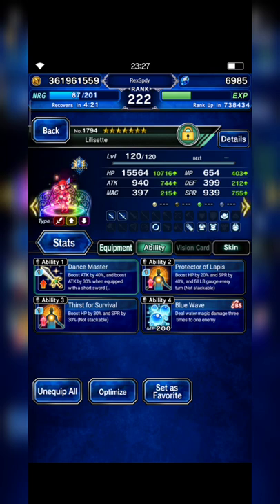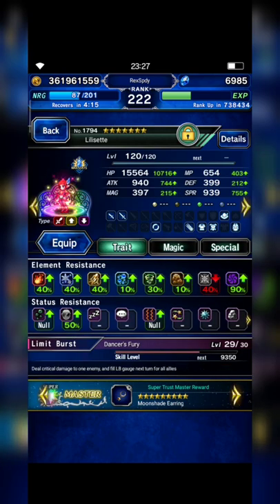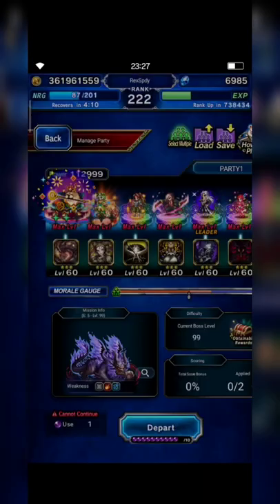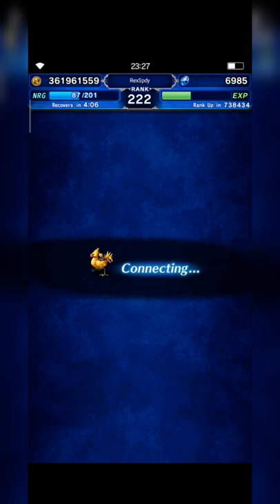With Blue Wave, Lily Sette can cast Triple Bolting Strike chaining ability. The party has lightning resistance 40% and dark resistance 90%. I think that's all — let's give it a try. I hope this strategy can work.